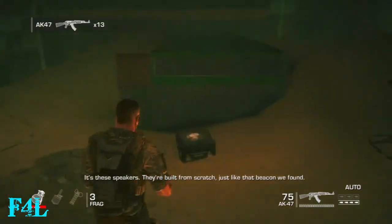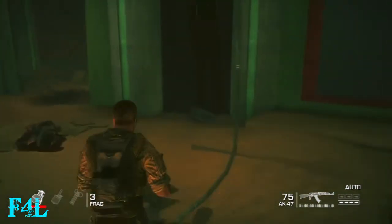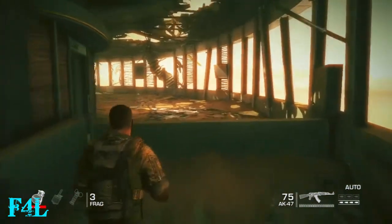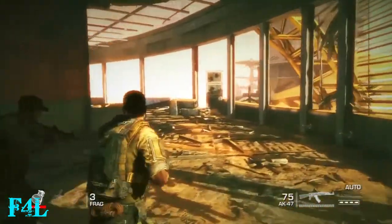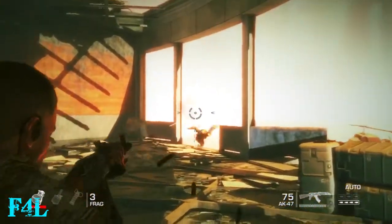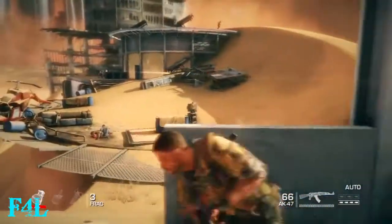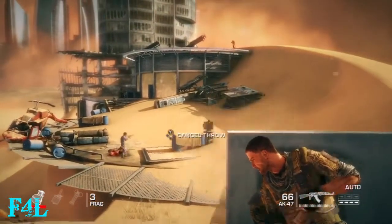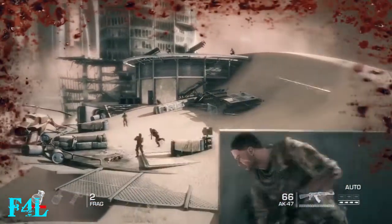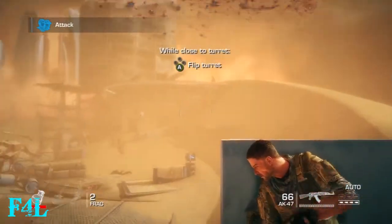Just kind of go around and pick up any ammo or grenades you can. There will be points where you might run out of ammo for a gun and not necessarily be able to find the same weapon to get more. So there's going to be a lot of points through this guide where you're just going to have to pick up whatever gun happens to be close to you just so you have ammo.